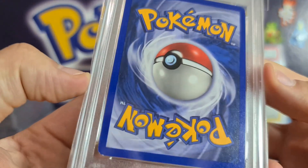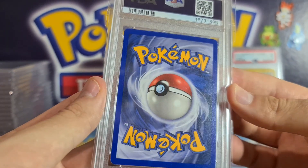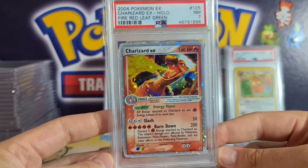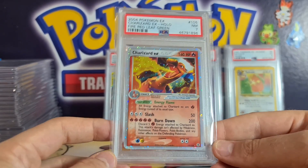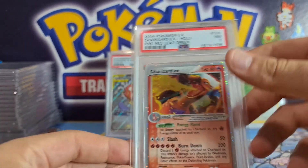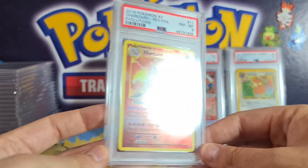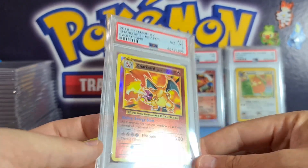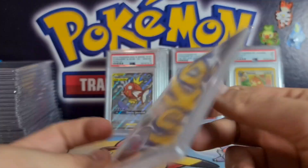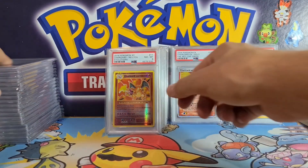PSA 7 — I was half expecting maybe an 8, but I think the centering let it down and there are quite a few scratches on the holo. Very happy with the Charizard though — even as a PSA 7 this would probably still be over £200, close to £300. Speaking of iconic Charizards, the base set artwork from Evolutions with the reverse holo came back PSA 8. It's quite hard to get tens of these because of scratching on the holo foil, but a nice PSA 8 — very happy with that.